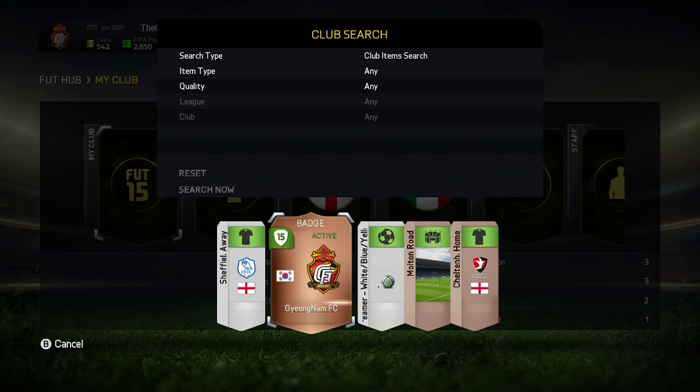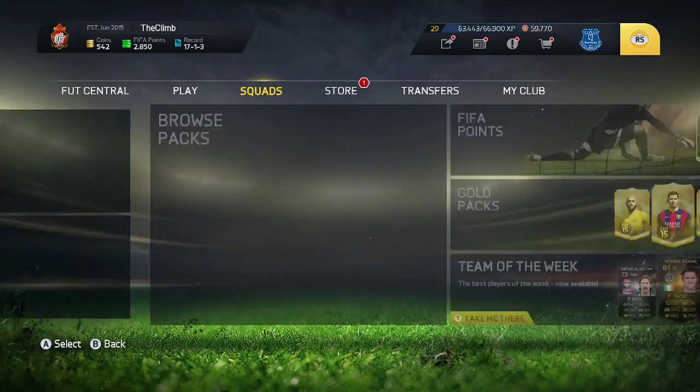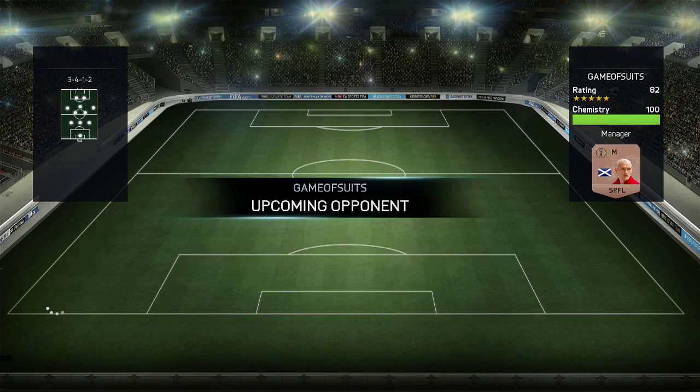Just before we get into the first match, I bought a new badge. I had a little bit of coins left over and was looking for something cool and different. I've gone for the Young Name FC, and if you kind of ignore the G you can sort of see 'CSC' in there - kind of make it up as 'The Climb FC'. It actually looks like a badass logo anyway, so let's get into this first match.